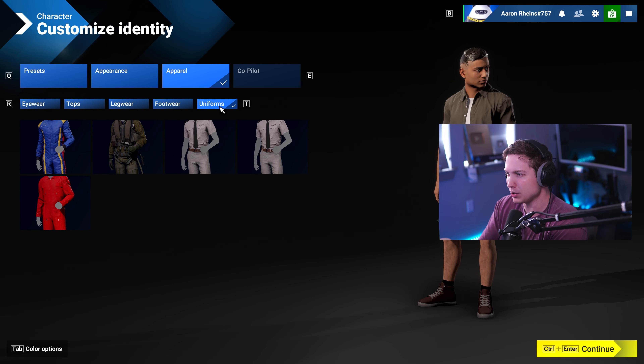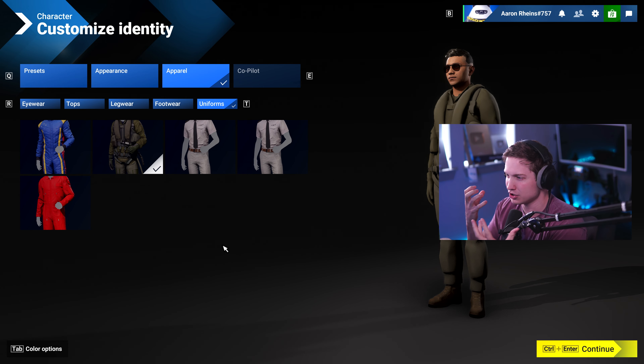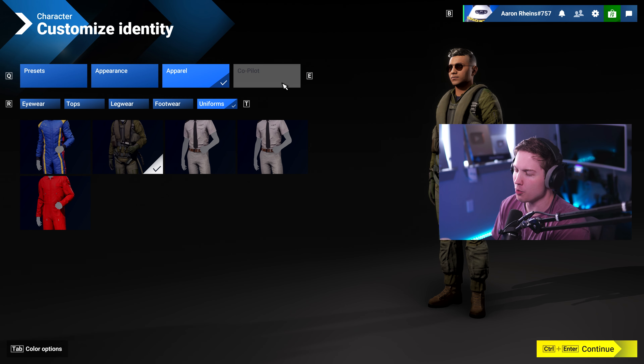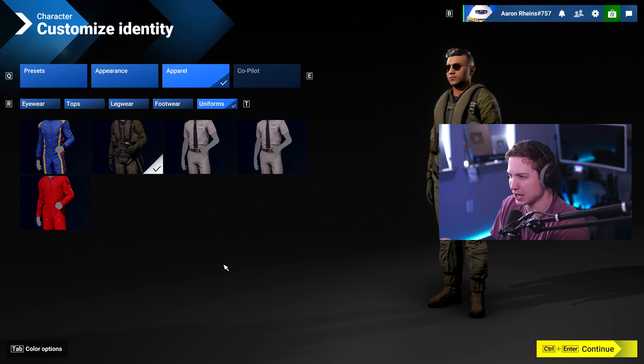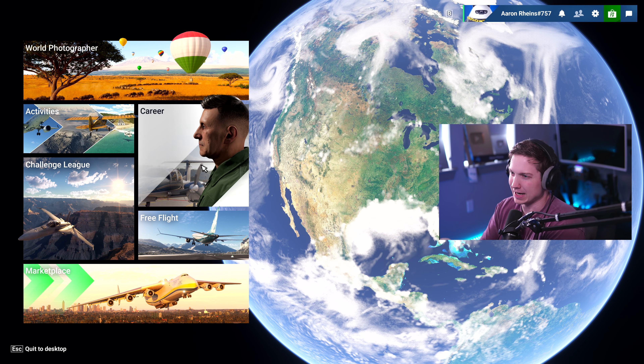My assumption would be we'll only get more of these as time goes on, though I don't know for sure — this could be it. It would be cool if we got the ability to actually change the structure of the face and fully customize each character, but so far it's definitely a good start. There's also a co-pilot option up on the top right that we can't use right now. I'm assuming when the sim actually comes out, we'll be able to select what you want your first officer to look like as well.